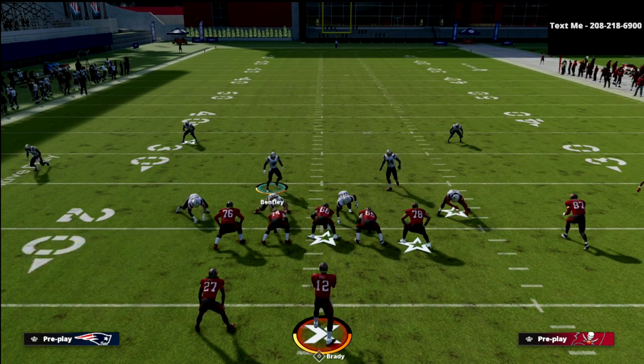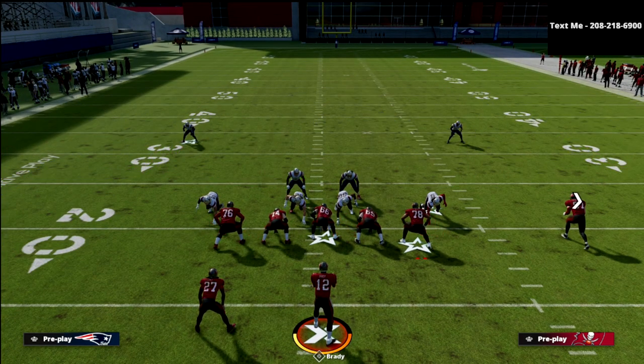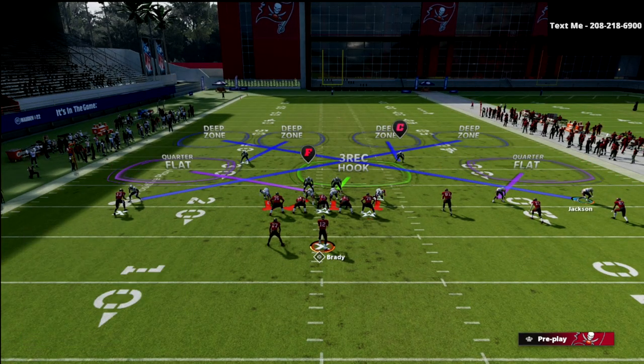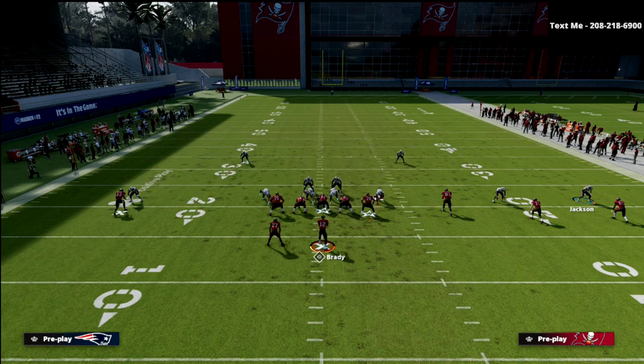From an adjustments perspective, I love to press out of this defense — especially out of palms — because we're basically going to play man-lock on the outside receivers. So what I like to do is just man them up; I don't need the defense to do it for me. I'm going to go ahead and just man-lock on the outside. What we now have is essentially a five-on-three kind of matchup that we need to be able to defend.